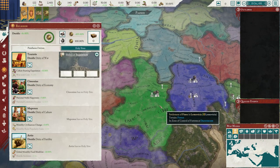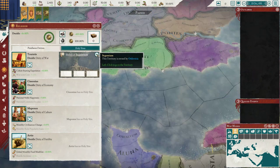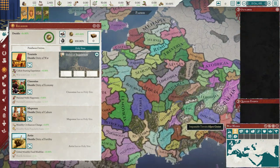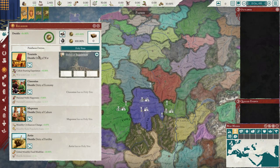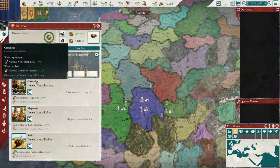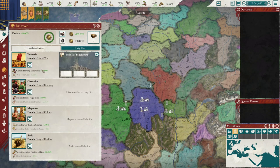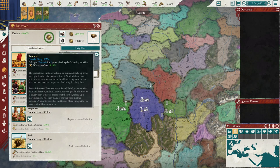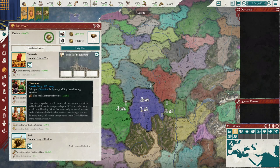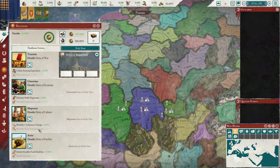Religion — we are Druidic. We are united in our faith. We have a shrine... oh, that's not our shrine. It's a shrine to this god here — to Tartis, a Druidic deity of war. There's no flavor text for these gods anymore... oh, here it is.